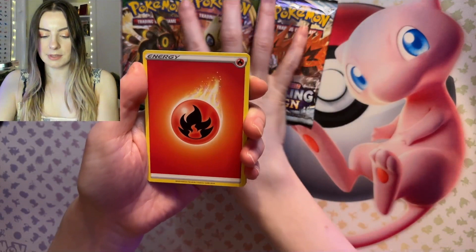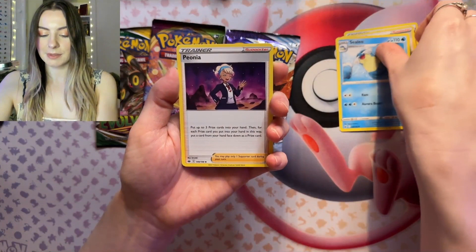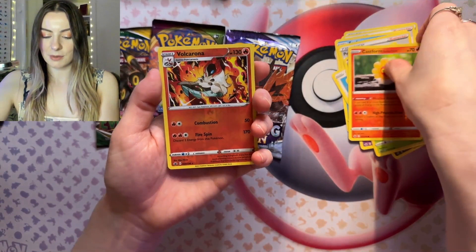Starting off then, we have Fire Energy, Doctor, Sealeo, Fiona, Castform, Quillfish, Routes — one of my favorites — Terracross, Castform, Valkorona, and Weezing. I'll take a Weezing.